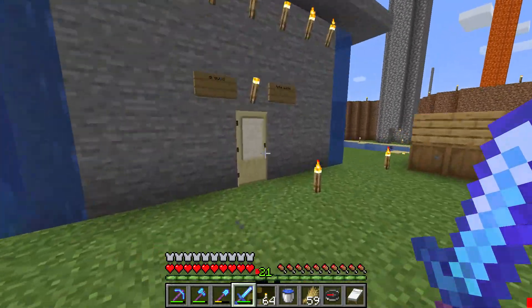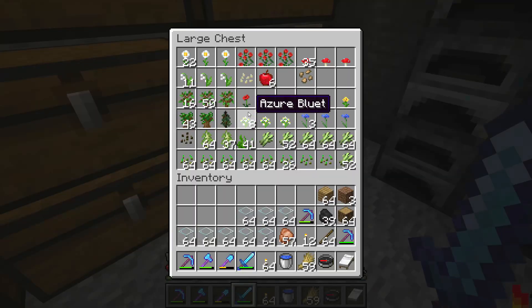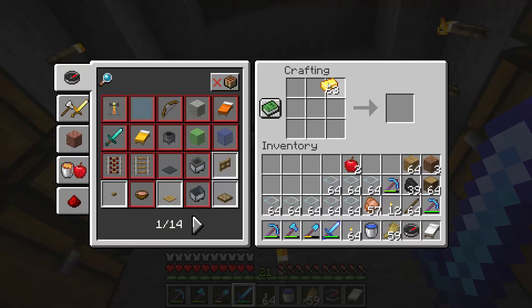I want to show you how to make the pony or the foal. What you need to do is get two golden apples. You can make golden apples with eight golden ingots and an apple.